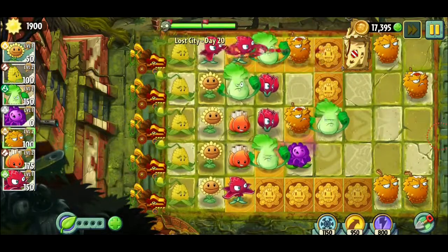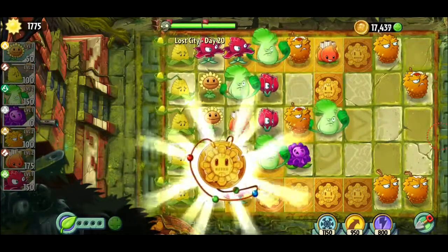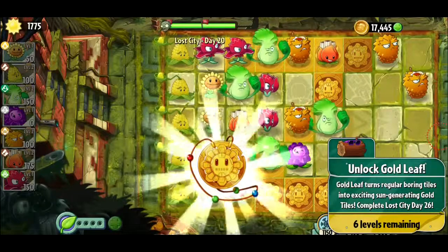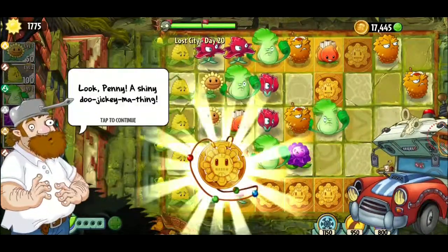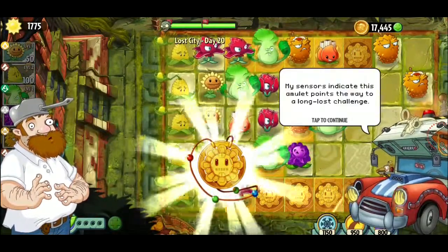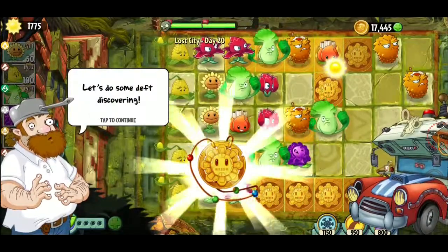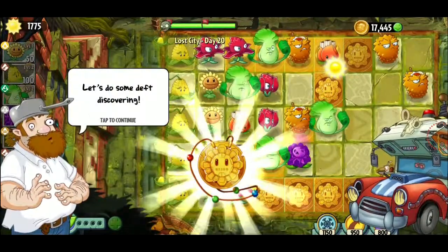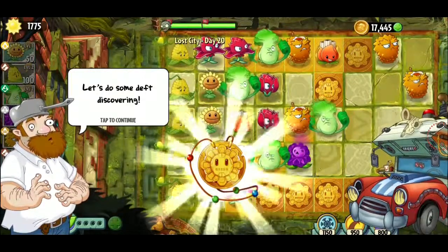All right, there we go. What did we unlock — looks like a little necklace or something. Oh let's see what it is. Look Penny, a shiny doohickey. My sensors indicate this is an amulet. Let me collect the sun — let's do some depth discovery. You guys can read it if you pause the video.